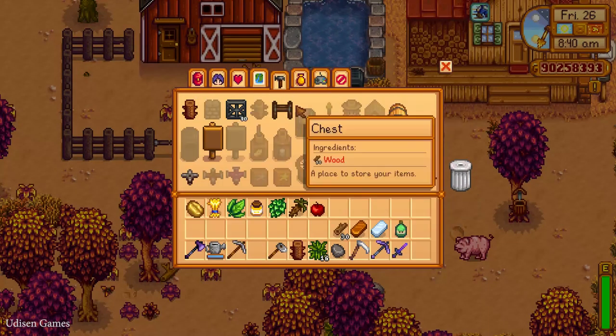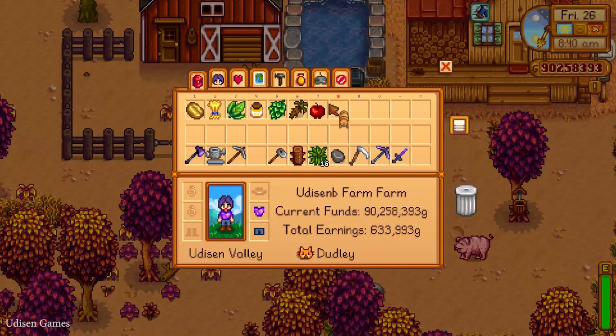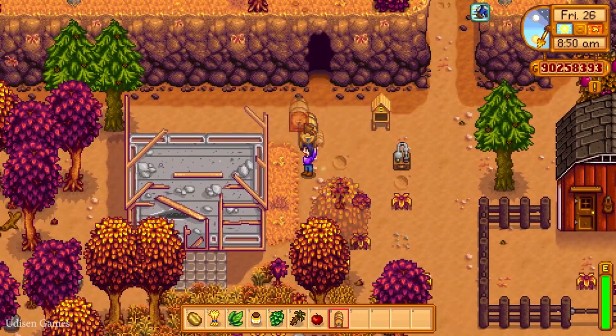After that simply go into the crafting menu and craft a keg. How does the keg work? Extremely easy. Place it outside or inside the house — no matter. I prefer to go in the cave.